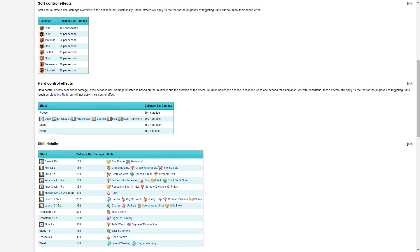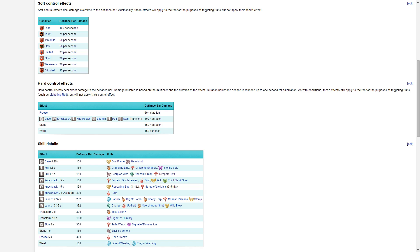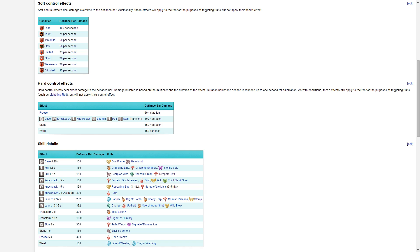There's really two types of CC: hard CC and soft CC. Hard CCs are things like launches, knockbacks, knockdowns, and pulls that actually push or pull the enemy. This also includes things like stuns or dazes that interrupt the enemy. Soft CCs only affect the speed of the mob — things like cripple, chill, immobilize, or slow.